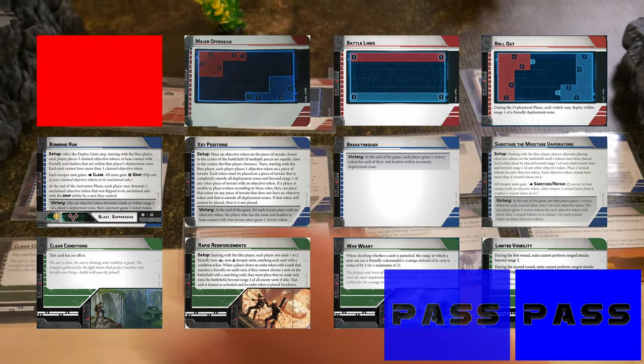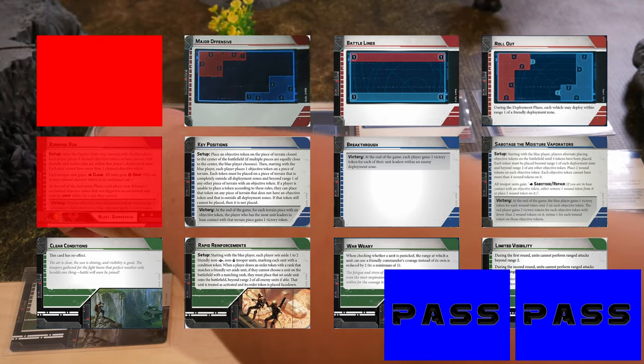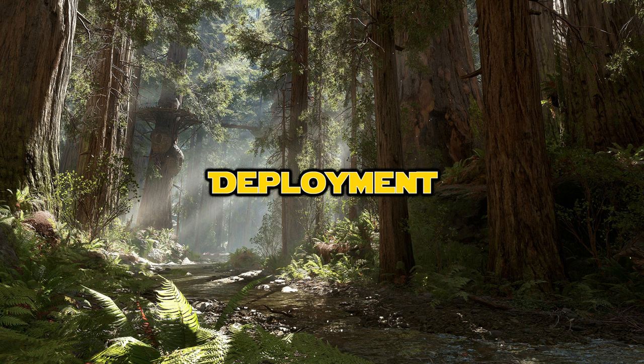The battle layout was dominated by a large hill structure in the middle with a land bridge, with forests on one end and a small village on the other. Standard house mechanics: all gray objects are heavy cover, everything else is light. Given the size of the hills, we broke the terrain into multiple pieces for the purposes of cover. As always, welcome our viewers, both past and present.